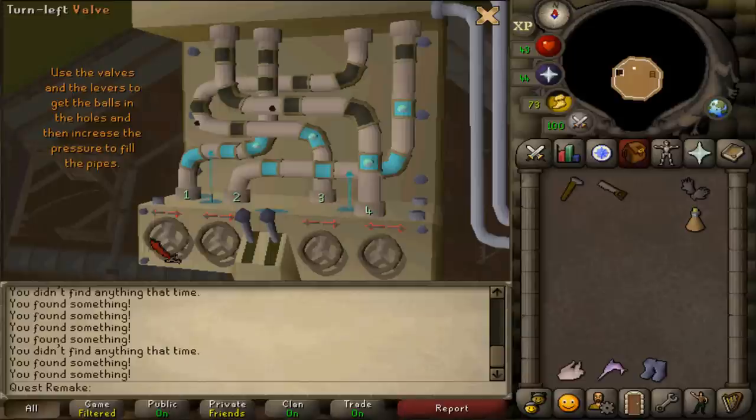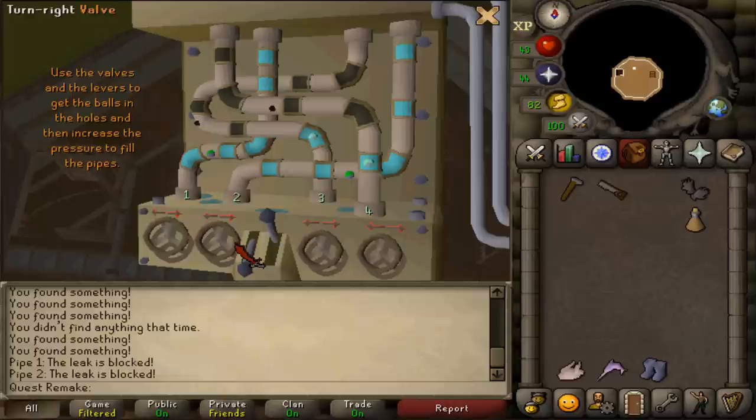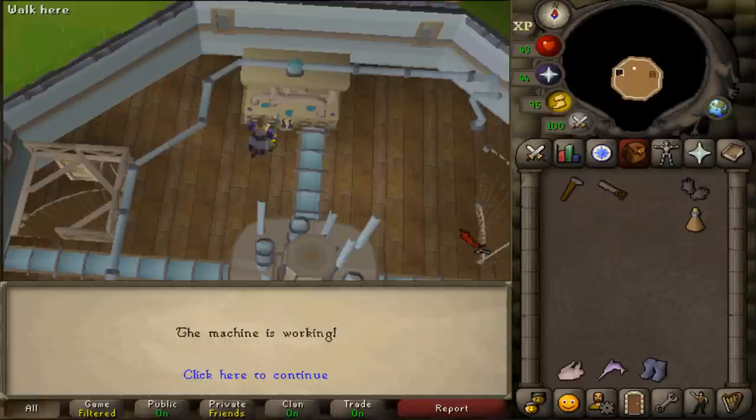Leave the levers as they are. At the first valve, turn it left twice by clicking the left side twice, then click the right side four times — that's number one complete. Next, turn the left lever down, then turn the second valve left twice so the hole is fixed, then right three times until the pipe is filled. For the third pipe, turn right twice to create a hole, then left once, then right three times to fix it. For pipe four, turn the right lever down, then turn the right valve wheel three times to the right so there's a hole, then once left and twice right. The interface should close automatically.